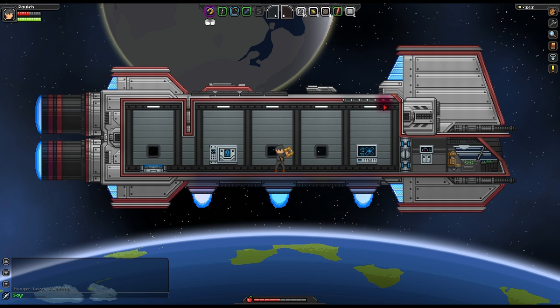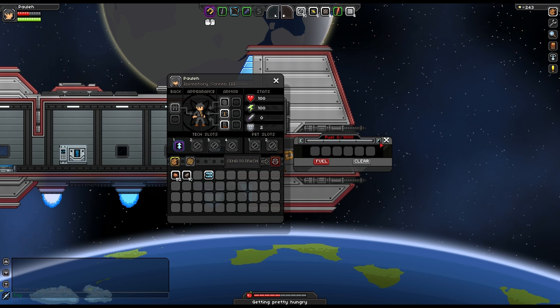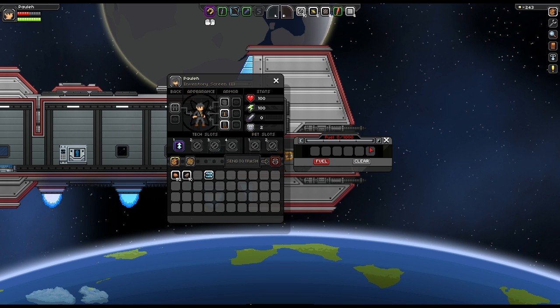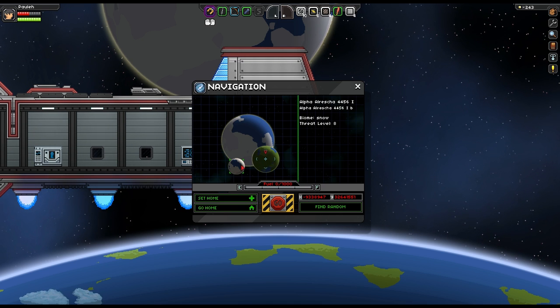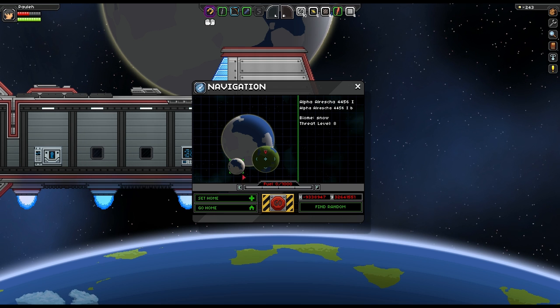I said I was quite hungry — yeah, my hunger bar is going down, I'm going to have to do something about that. I've got no fuel but apparently coal can be used as fuel, though I don't know how much fuel you need. So I'm on this planet, I can set home, go home.